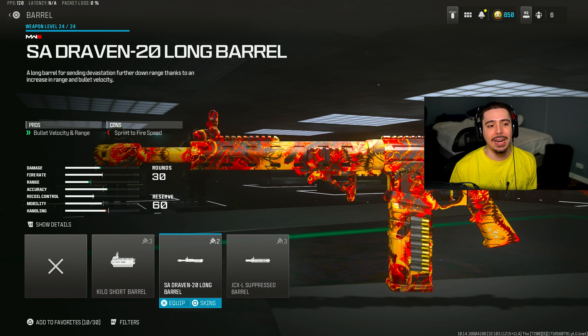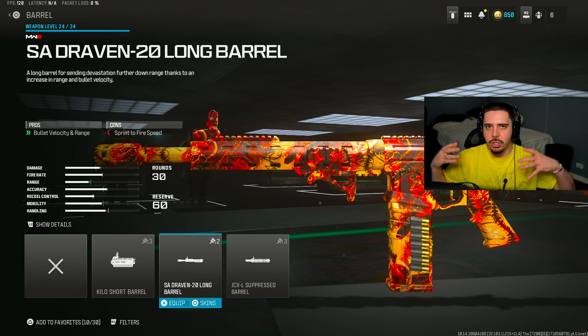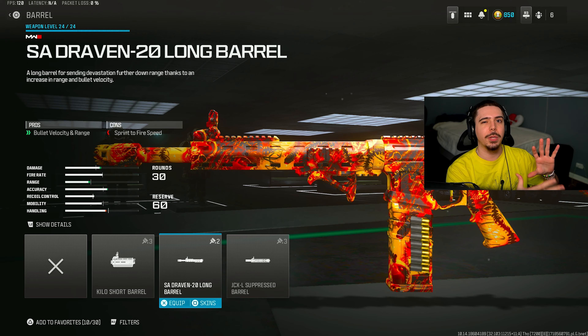For my barrel, I went ahead and threw on the SA Draven 20 Long Barrel — we get more bullet velocity and range. Who doesn't like better range on a shotgun? When you are able to use that at medium ranges, that's what really pushes the line of overpowered. So that's a necessity.